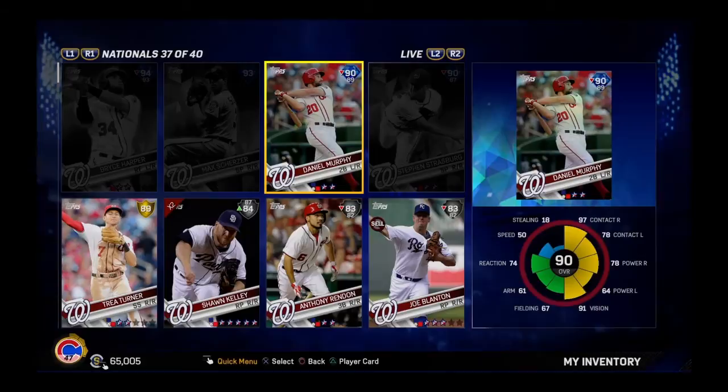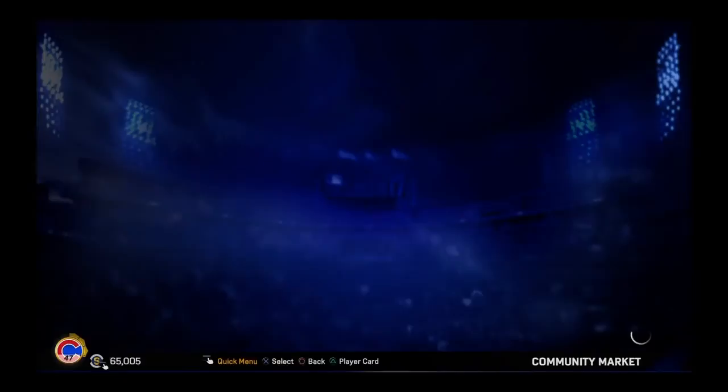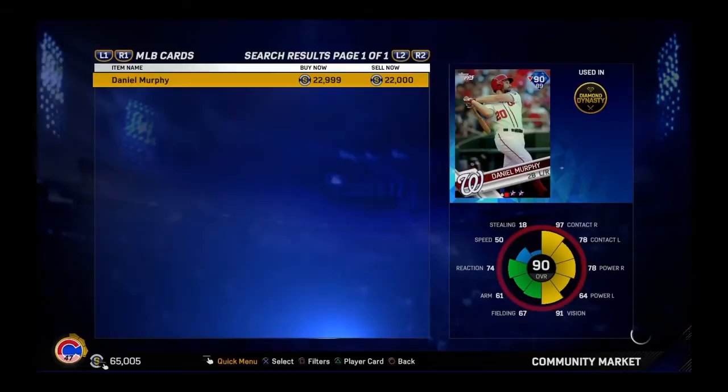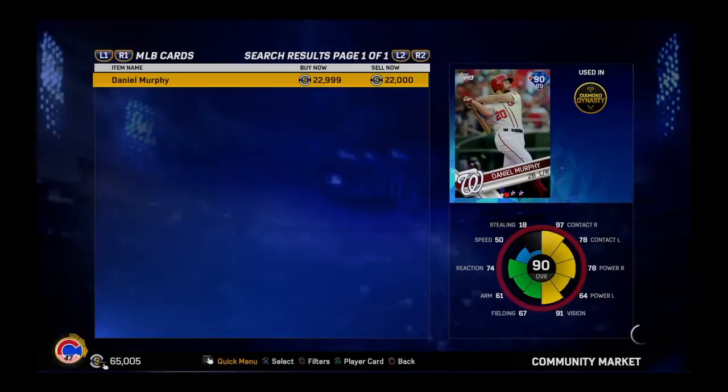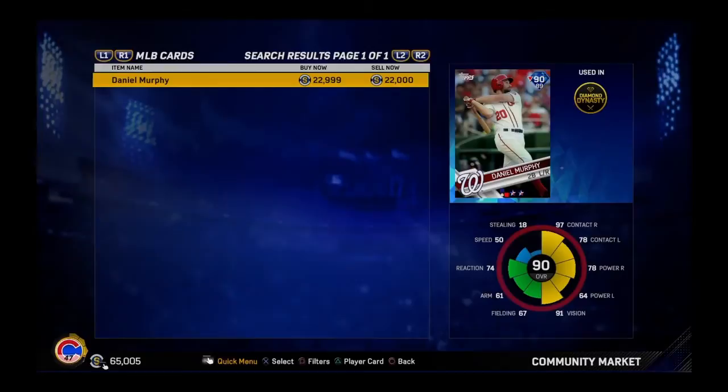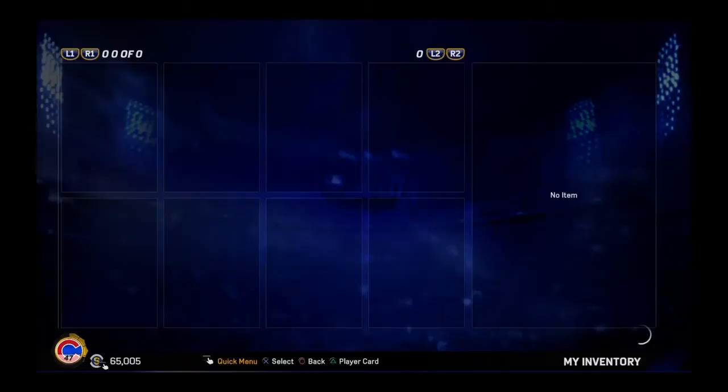One of the big cards just added is the diamond 90 overall Daniel Murphy. His stats are inflated — he's a great hitting second baseman. He's broken in price, but he's going for the 20s. For a second baseman with his hitting stats, I think 22k is a steal. Not many second basemen out there can hit as well as he can at an affordable price, so he's one of the more budget-friendly diamond second basemen out there. He's a great card.